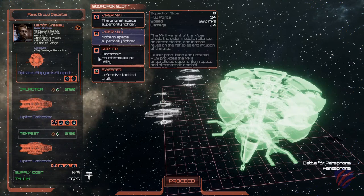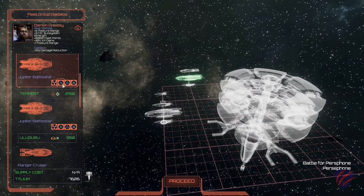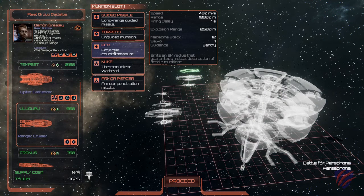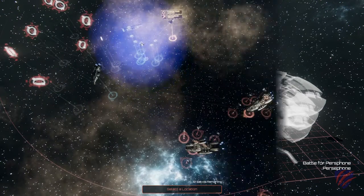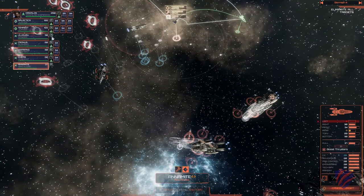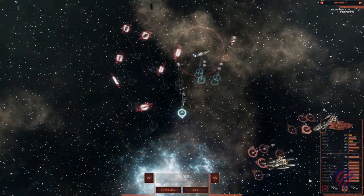The tactical or combat portion of the game is where the bulk of the action happens. First you'll enter the deployment phase where you can select the munitions and squadron types available to you, as well as select the position of where your ships will be jumping in. Next you'll strategize your first course of action — you can set ship position and heading, adjust posture, and focus fire turrets.